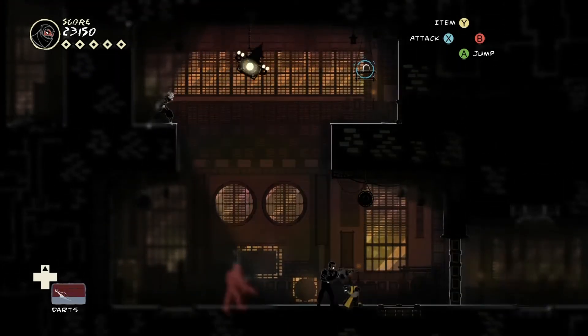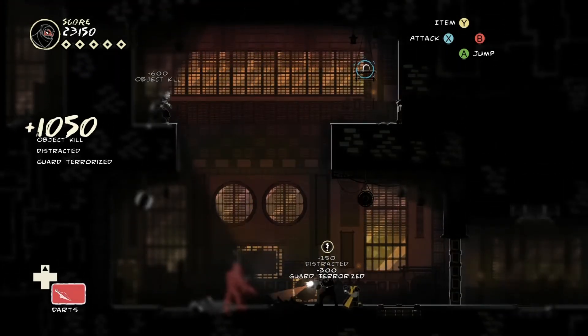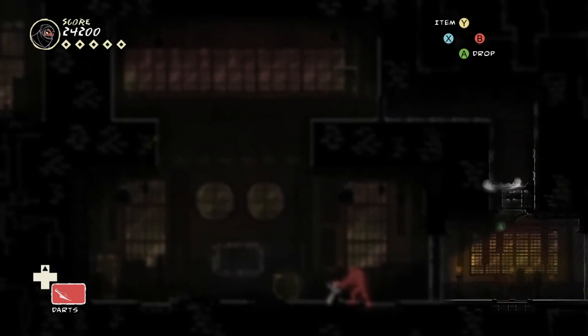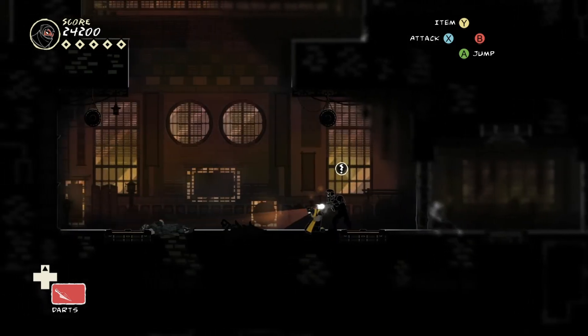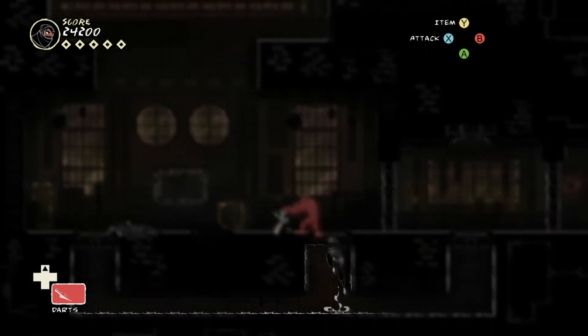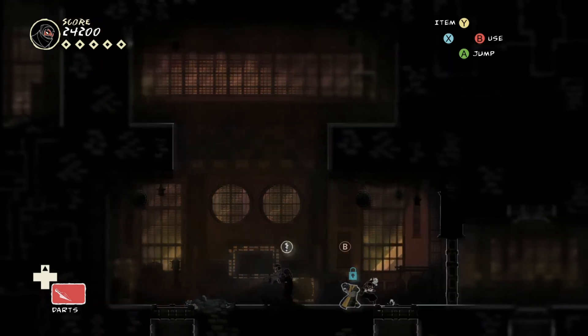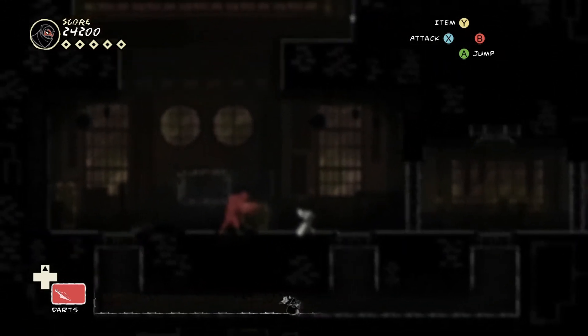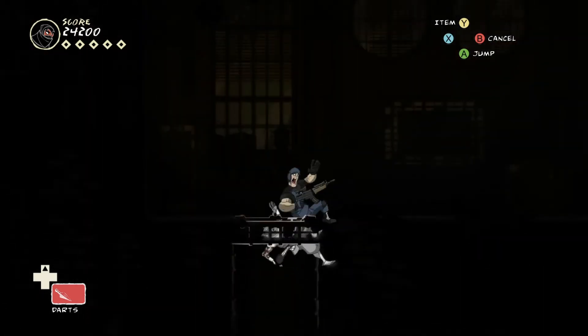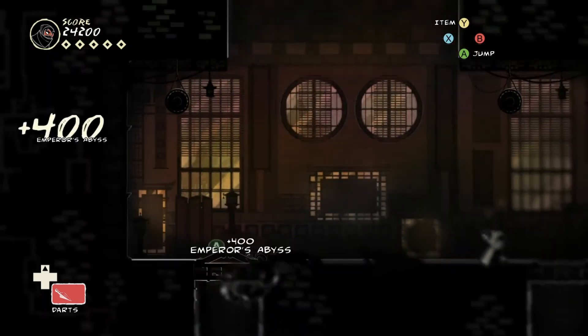Knock that down — terrifying that guard. Go over here and go through the vent. I can look through the keyhole on that door, but I can't actually get through. I'll go to the other side instead, and then pull him through — problem solved.